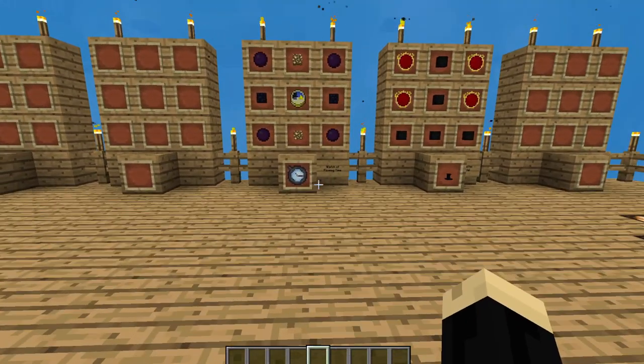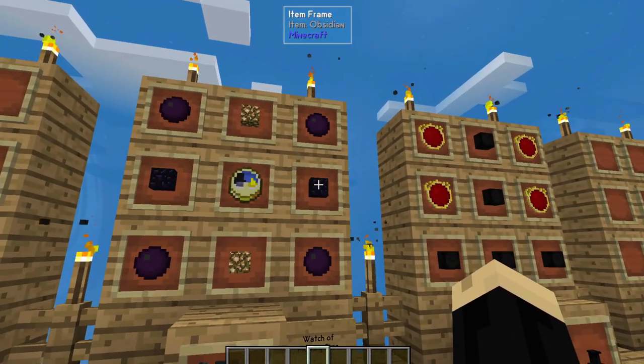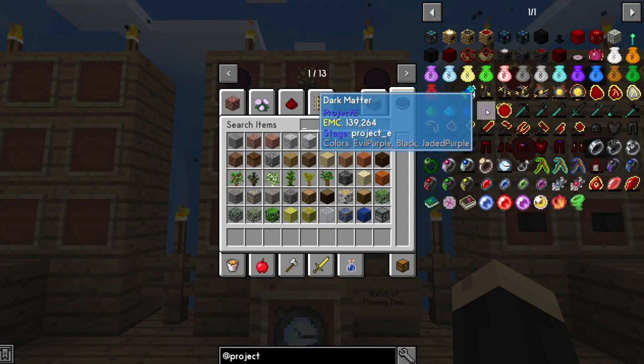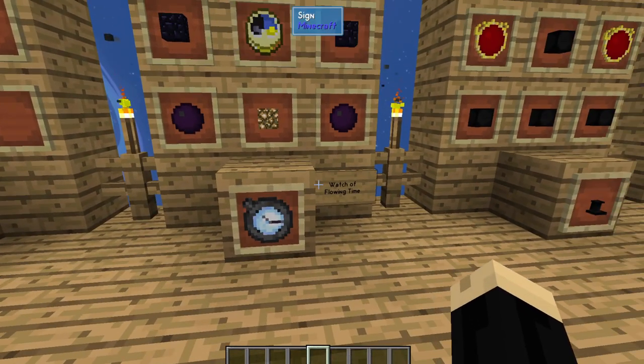So first thing we're going to look at is the Watch of Flowing Time. To make that, you're going to need a regular clock, two glowstone blocks, a piece of obsidian, and four dark matter. If you're familiar with how to make dark matter, go to your JEI. The dark matter is turnus fuel surrounding a block of diamond. If you're not sure how to make the different fuels and such, I do have a tutorial showing how to make and use all the different fuels, and I will link those down in the description of this video. But if you need a dark matter block, it's four dark matter — that'll provide you the block, so you don't have to do the full nine in this recipe. That's going to give you your Watch of Flowing Time.